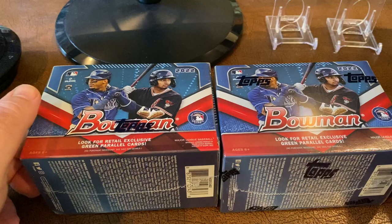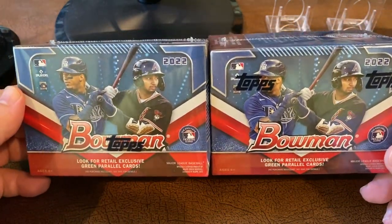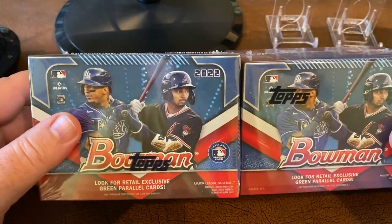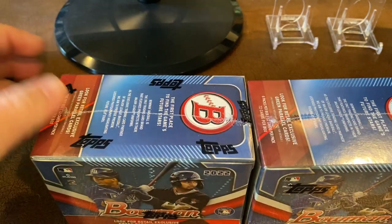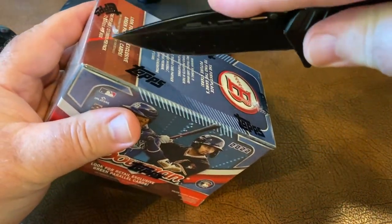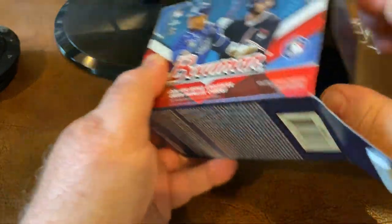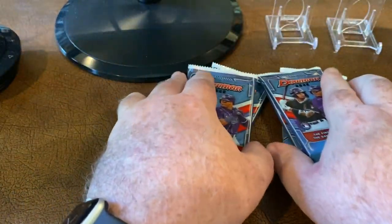Hey everybody, it's Hobby Searcher coming at you with a blaster box break — 2022 Bowman. Got my hands on these at a restock at Walmart. A little expensive, they were about 32 bucks a pop. I don't know what the retail is, maybe 30 bucks or something. Price is getting up there for these little blaster boxes. Hope everybody's week is going good. This is my first opening of any Bowman and I am not a prospects guy. I know the ones people are looking for — they're looking for Cruz and Watson. You never know what you're going to get, but I'm all about the first Bowman cards, so hopefully get some color and have some fun.